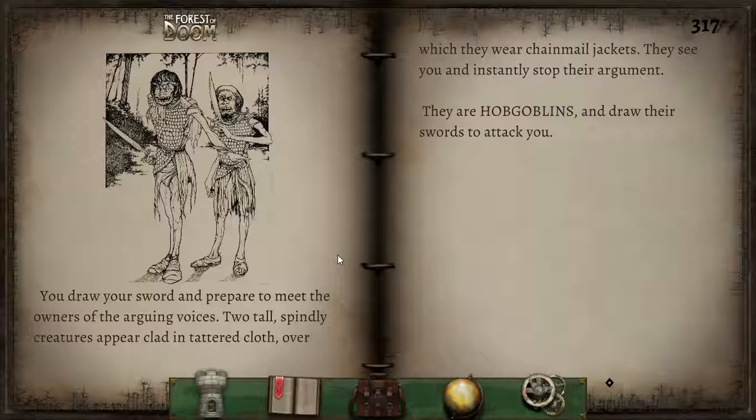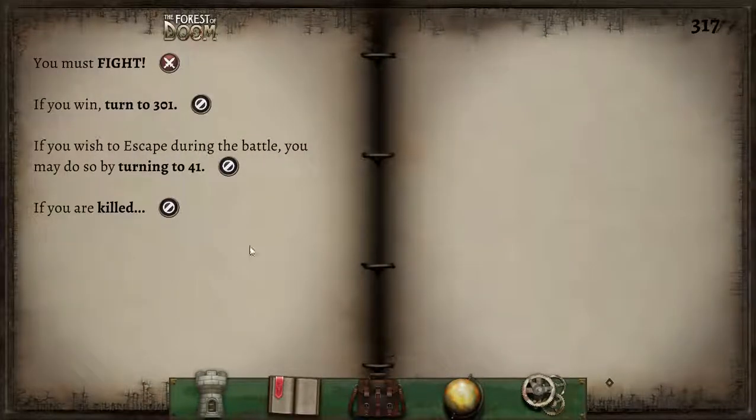You draw your sword and prepare to meet the owners of the arguing voices. Two tall, spindly creatures appear, clad in tattered cloth over which they wear chainmail jackets. They see you and instantly stop their argument. They are hobgoblins! And draw their swords to attack you! You must fight! Absolutely!